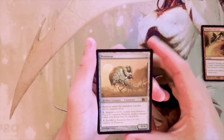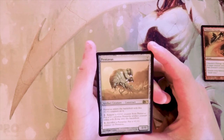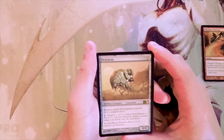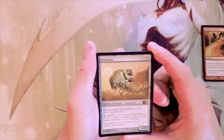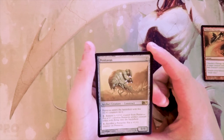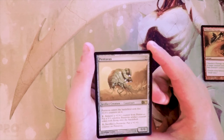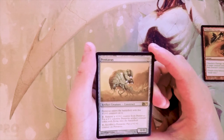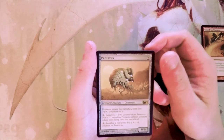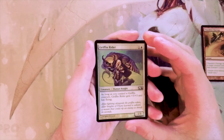Our rare is Pentavus — a 0/0 for seven. When it enters the battlefield it comes in with five +1/+1 counters. You can pay one and remove a counter to put a 1/1 colorless artifact creature token with flying onto the battlefield, or pay one and sacrifice a Pentavite to put a +1/+1 counter on Pentavus. It fits into any deck and is pretty powerful, but you invest a lot of mana — at best it's a 5/5 that you can split into 1/1s. Not a huge fan; it just doesn't seem all that exciting.